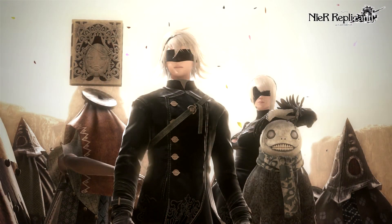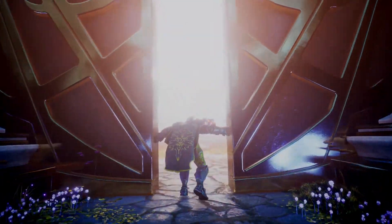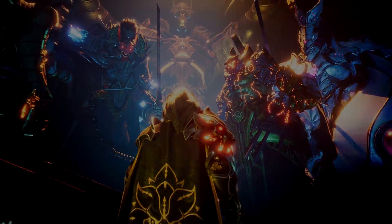That's going to wrap up this one. Nier Replicant is getting some free DLC, Fallen Knight is coming June 23rd, and Sony is investing quite a bit into Epic Games. We'll see how that pans out for the future of their relationship. Sound off with all of your thoughts in the comment section down below. Thank you for watching, and goodbye.